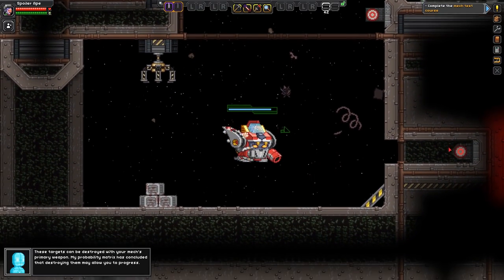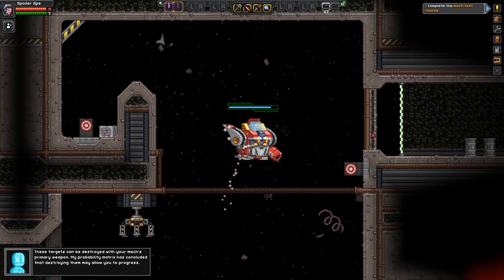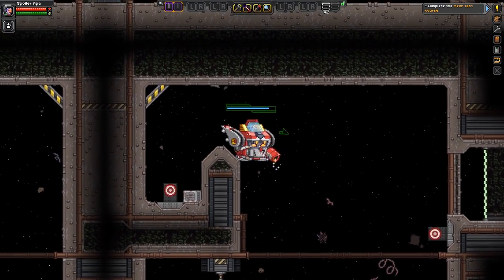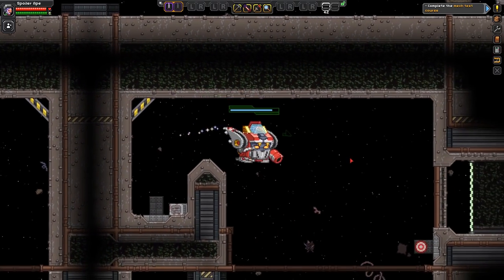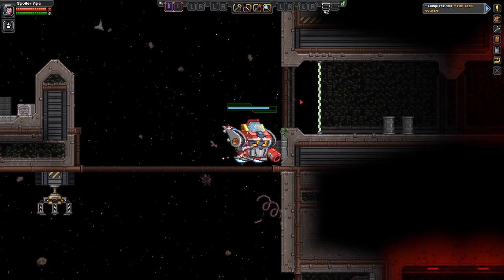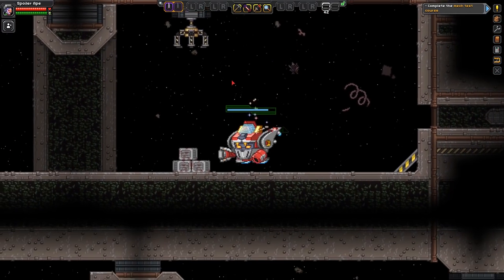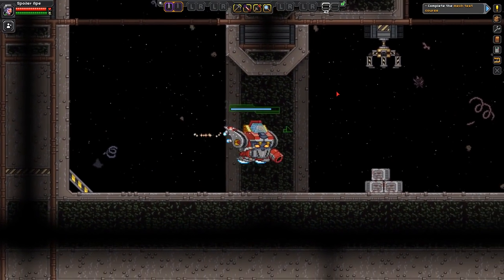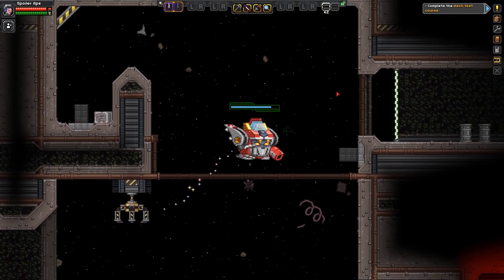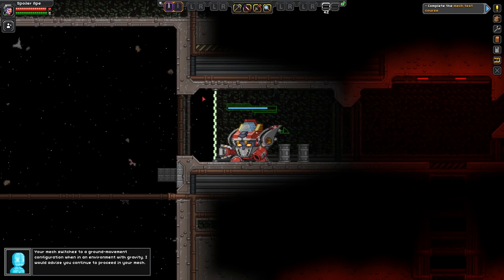These targets can be destroyed. My probability matrix has concluded that destroying them may allow you to progress. Easier said than done — there we go, that's quite straightforward. Have I missed a target? I don't think there was another one. Let's go back. He didn't care. So that — I thought that was going to kill me.